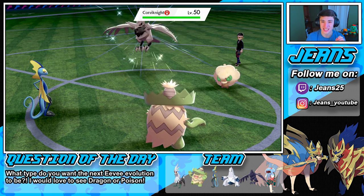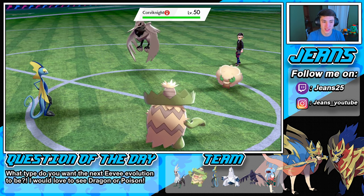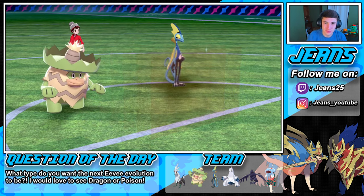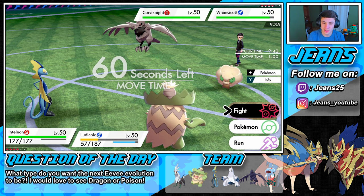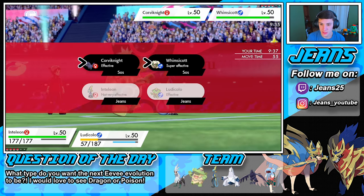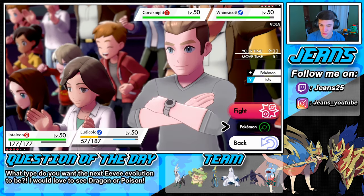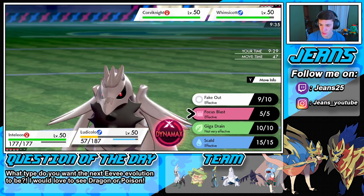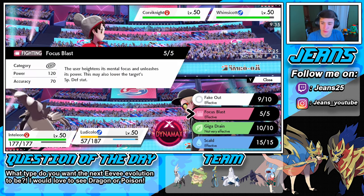Oh, shiny Corviknight — look at that thing, it has a nice gold tint. I think that looks cool — I want to shiny hunt for that Rookidee. But we're going to set up this Reflect right here. Let's go into an Icy Wind on this Whimsicott. We could go into a Focus Blast and try to do some work on this Corviknight — it is 120 base damage but only 70 accuracy.